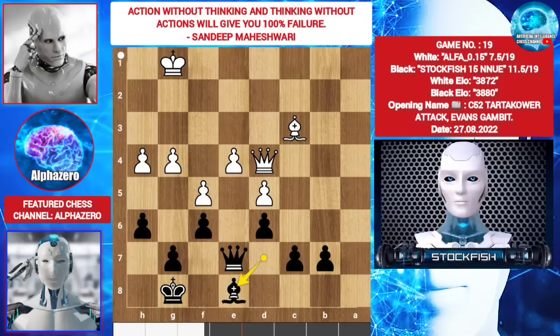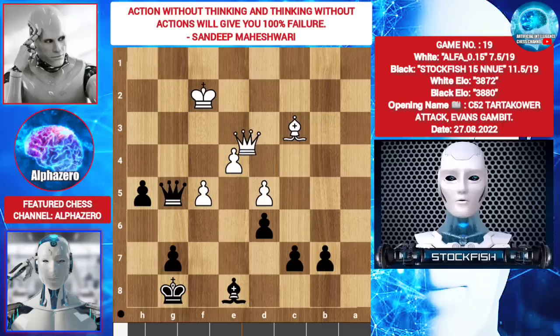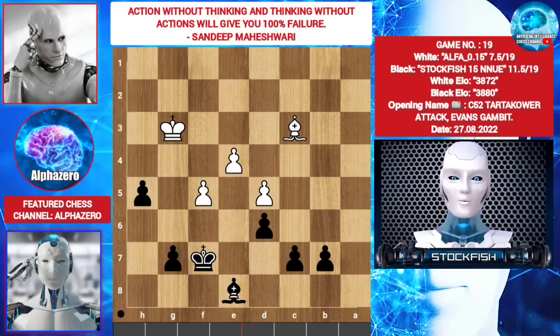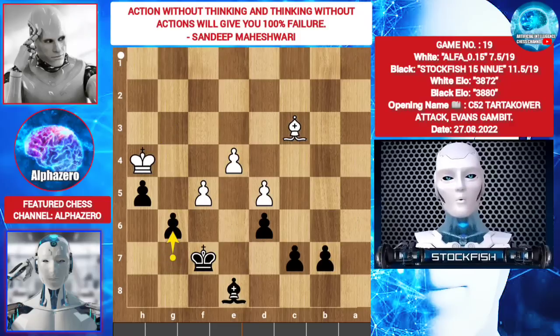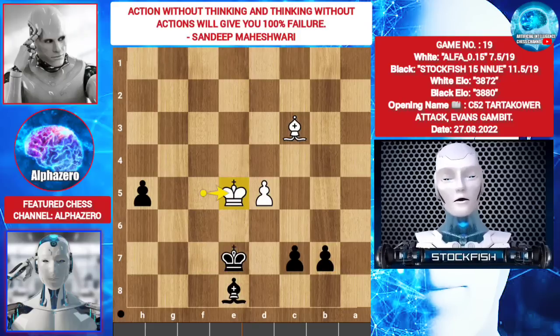Bishop e8, king f2, h5, g5, f takes g5, h takes g5, queen takes g5, queen e3, queen h4 check, queen g3, queen takes g5, queen takes g5, king takes g3, king f7, king h4, g6, king g5, g takes g5, e5, d takes g5, king takes g5, king e7, king takes g5.